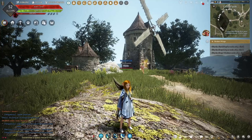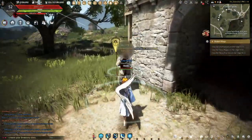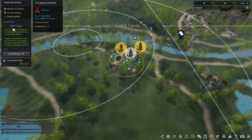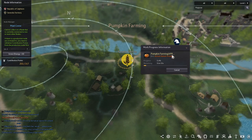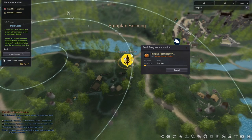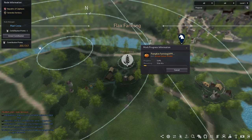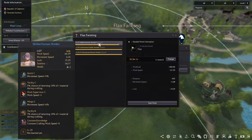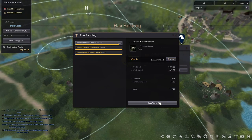Once you've hired your workers, you'll need to place them on the node so that they can begin gathering the materials. To do this, simply pick the node that you wish to start gathering at and find the node manager. You'll speak to them and go to the node management tab. The top left will let you activate the node using contribution points, then you activate whatever you wish to start gathering on — you'll have to use contribution points to activate this as well. It'll give you a guide to how many you want to gather and which worker you want to pick. I'll demonstrate with flaxseed farming — I'll invest one contribution point and pick a skilled human worker, change the count to max, press OK, and start work.